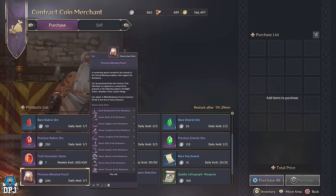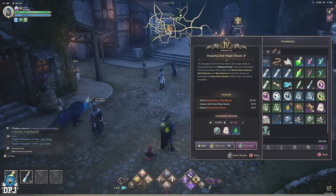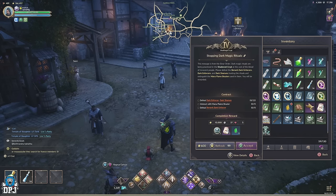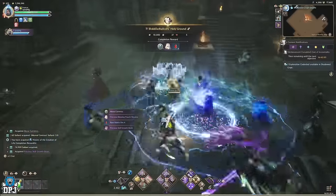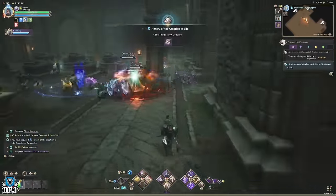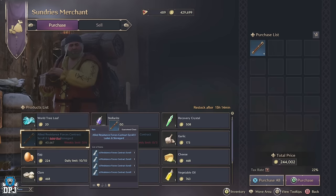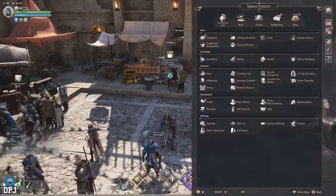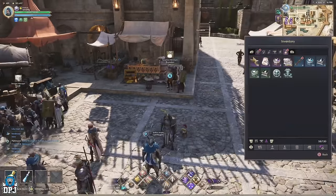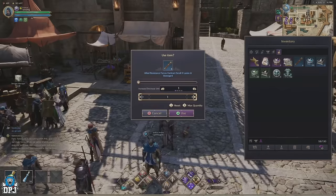You can also get precious blessing pouches from the allied resistance forces contracts — these require you to enter one of the open world dungeons but are never really much of a problem. You get six per week from the sundry's merchant using gold. When you buy one you open it and get four allied resistance forces contracts, so buying all six per week gives you 24 of these contracts. Each one rewards you one pouch, which is pretty cool. Completing these contracts also gives you the contract coins currency, which you can then use to buy the precious epic chest — so it's a real win-win.